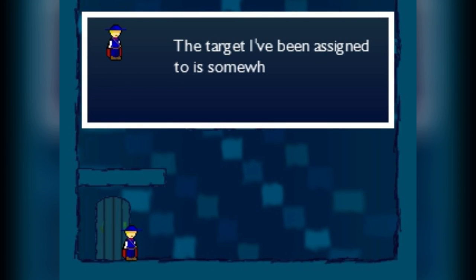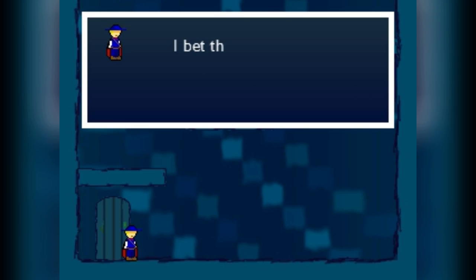People say killing's wrong. For me, it's a little... I guess. I'm a professional government assassin. My code name is Blue. And tonight's just a regular night on the job. The target I've been assigned is somewhere inside this castle. I bet there's an entrance on the roof. This should be easy for me.